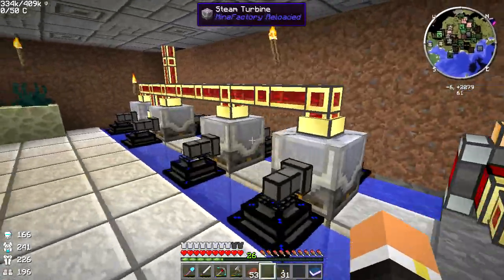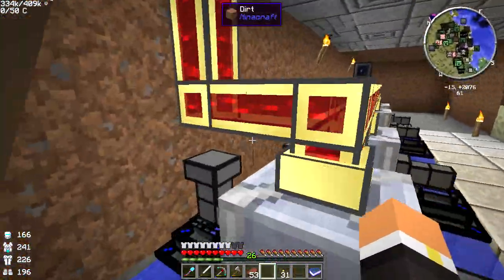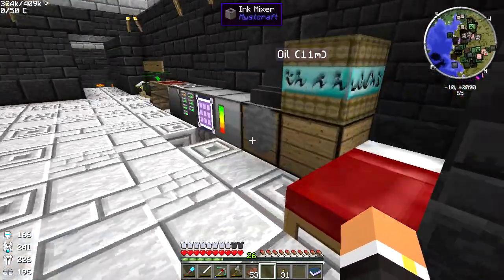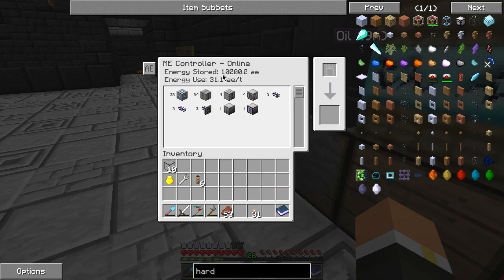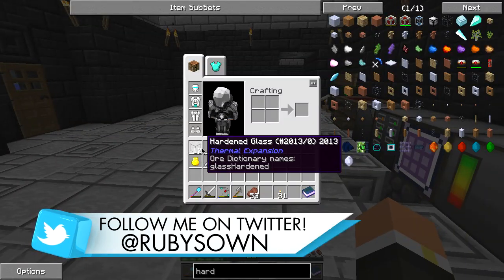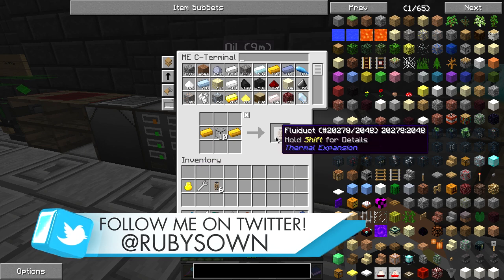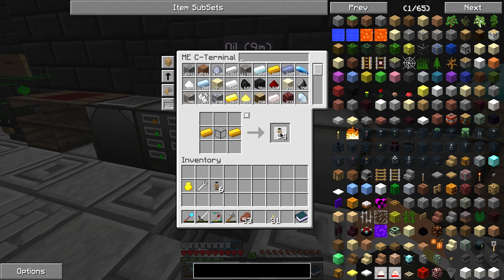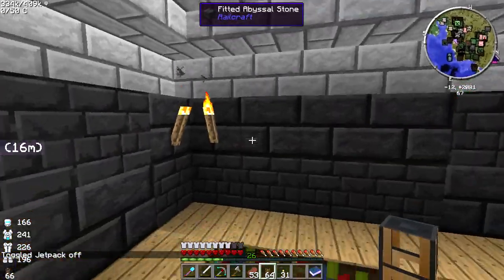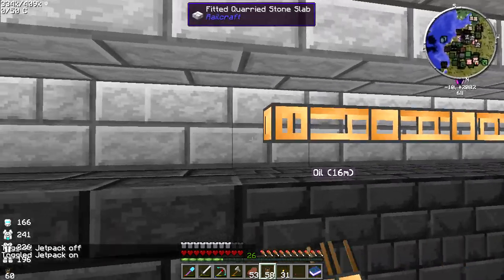So I turned this off for now just so we don't drain any more lava than we need, and I wish I knew how much power this generated. If we look here, 'energy stored' doesn't really tell us anything. Something cool I mentioned last episode is lighting up our base using this lava — I think that would be pretty cool. So we'll grab a bunch of fluid ducts.